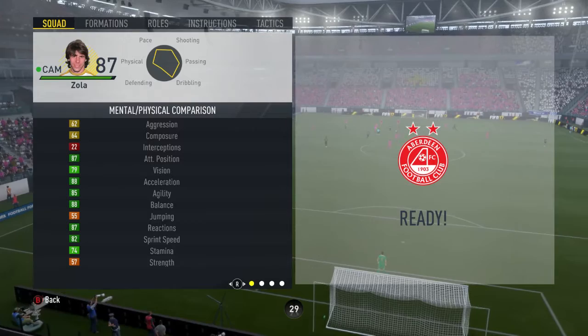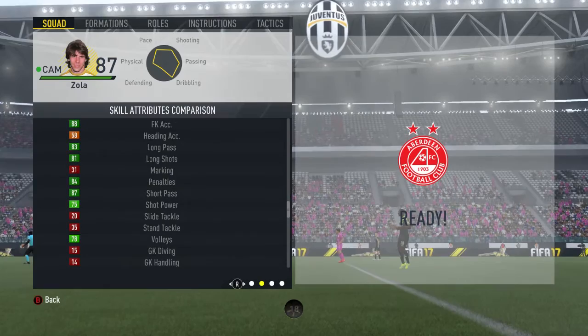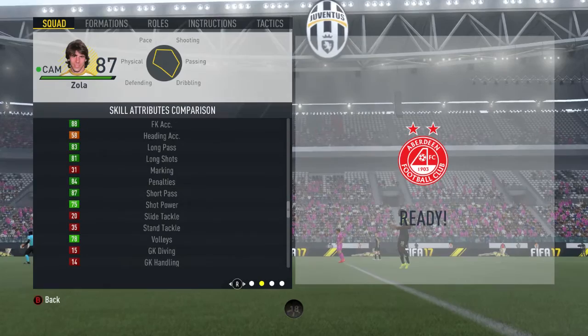Getting into Zola's in-game stats, the 4 main stats on his card which stand out to me are his 88 balance, his 90 ball control, his 87 positioning, and his 85 finishing. He has the specialties of dribbler and free kick specialist, and then the traits of finesse shots, flare outside foot shots, and taking finesse free kicks.